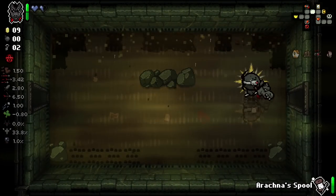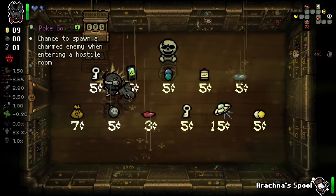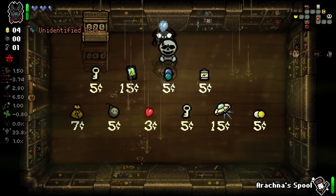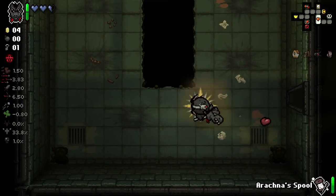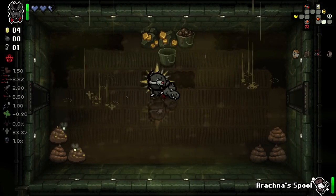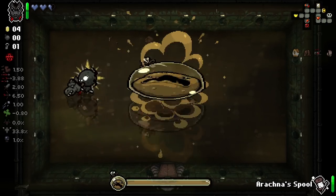I would like some bombs to get into our secret rooms, but that's not always going to happen for us. This is a good shop — there's a lot to offer us here, but we only really need the soul heart and we shall continue onwards. We didn't actually get a webbed heart there — I was expecting a webbed heart.